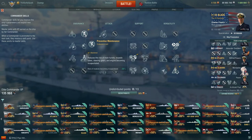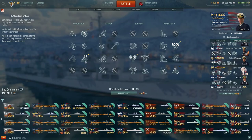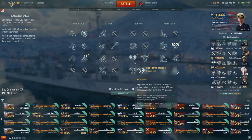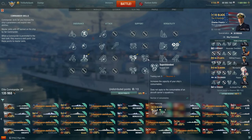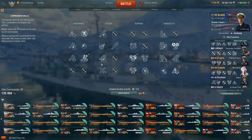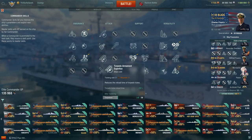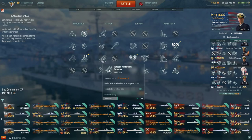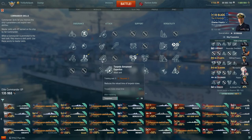For the captain build, I have a 13-point captain. Priority is preventative maintenance into last stand into survivability expert into concealment - that's your base 10 points. Then basics of fire training for a little bit of boost to AA and main battery. You could also go superintendent for utility - extra radar charge and extra smoke charge - or further torpedo skills for another 10 seconds off the torpedo reload. Base reload is 96 seconds, so you shave about 9-10 seconds off, bringing it down to around 70 seconds with torpedo reload module.